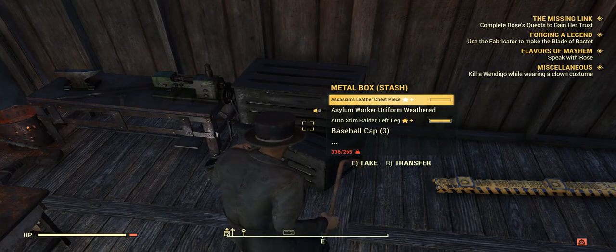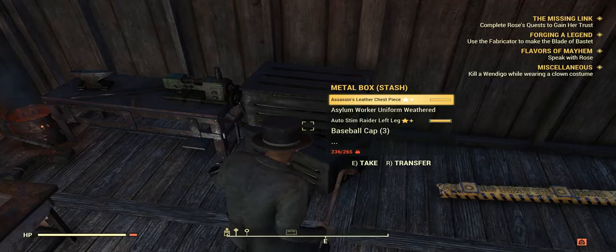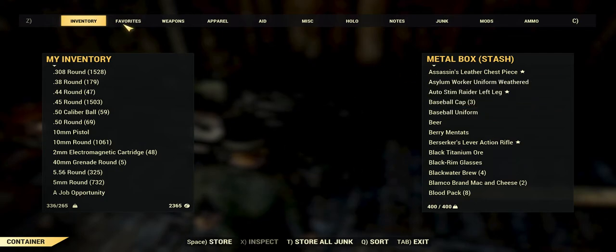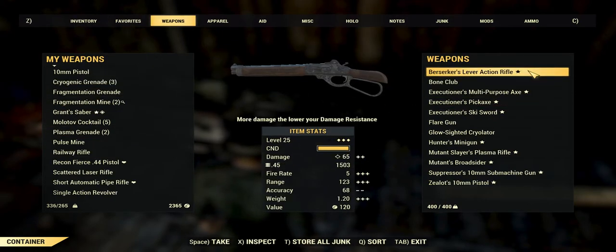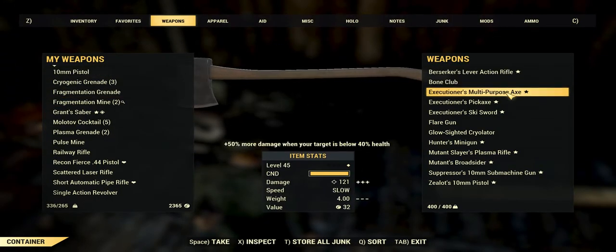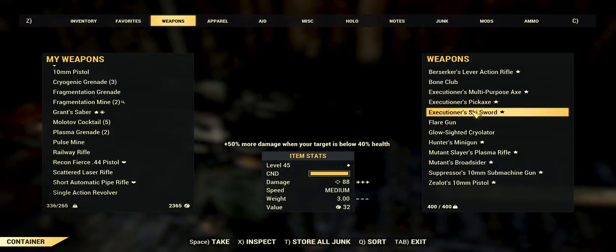Everything's for sale near enough. We'll start off with weapons. We have the beautiful Free Star action rifle — this is only a level 25 so I am selling it for only 75 caps. We have a level 45 axe which does 50% more damage when your target is below 40% health — that is a really good weapon to have.